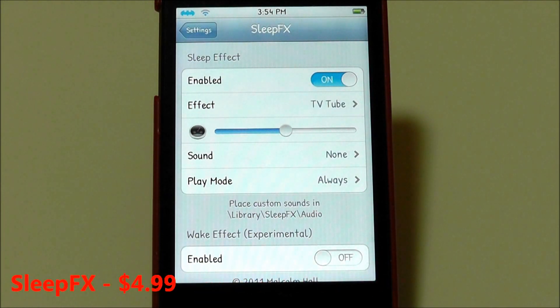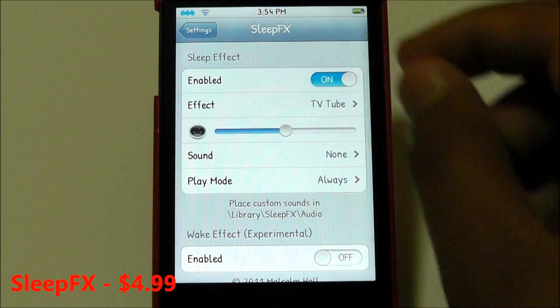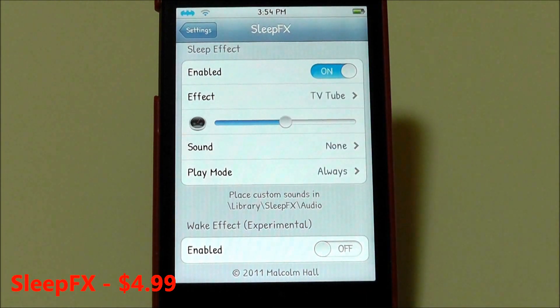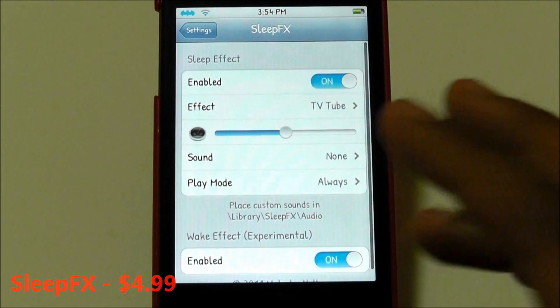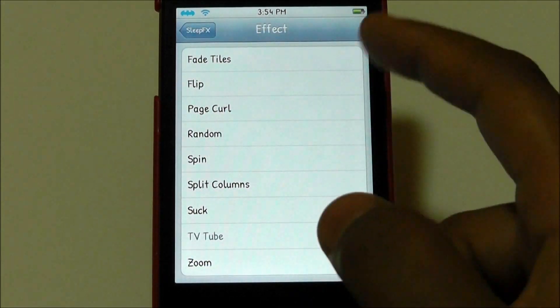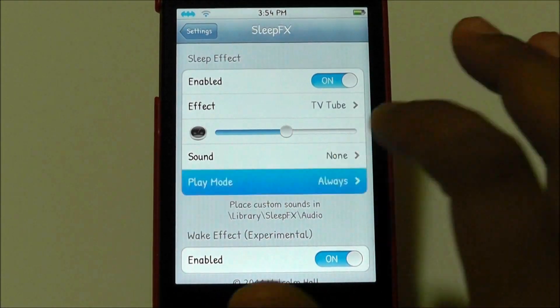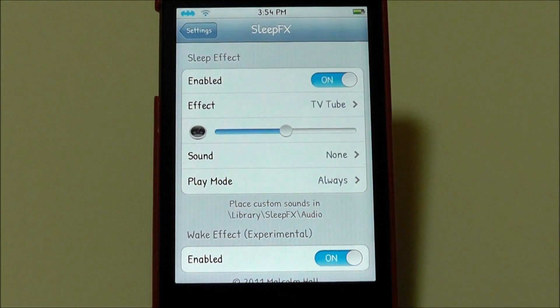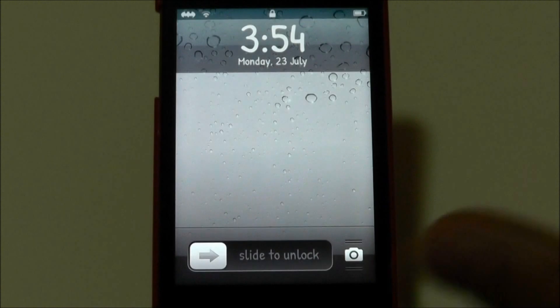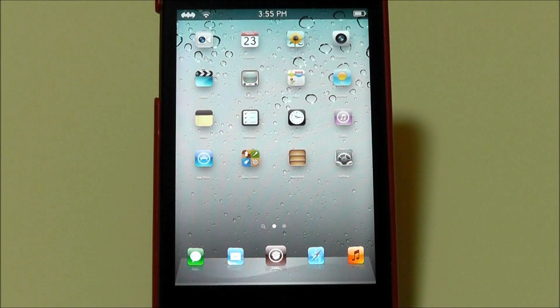The next Cydia tweak is called Sleep FX, which is $4.99 in the Cydia store. What it does is give an effect when locking your device. There's also a wake-up effect, so I usually use that instead of Unlock FX since it saves a couple of bucks. You can choose from about 10 effects, select a sound, and configure the play mode — with lock sound or without. When I hit my lock button it turns off, and when I hit it again it turns on with the TV tube effect selected.